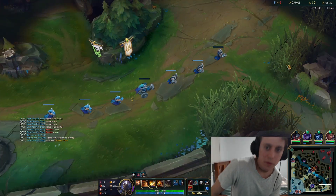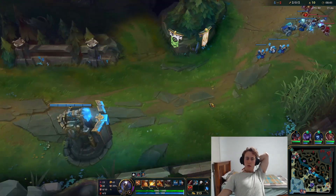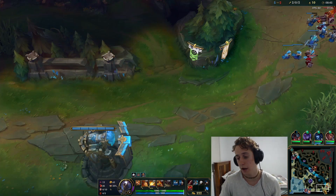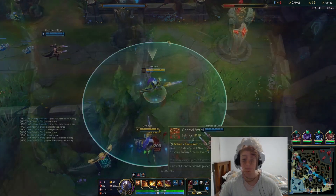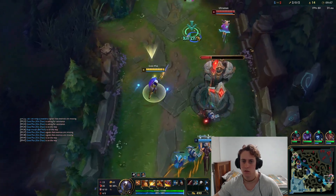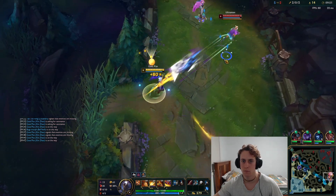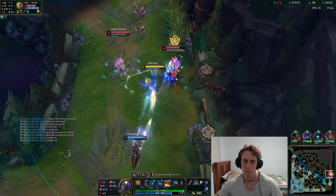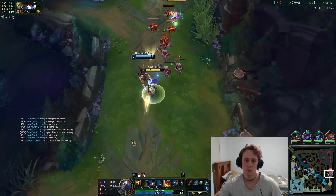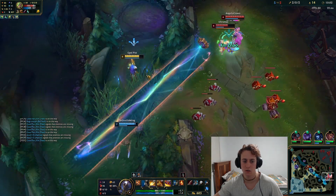Now we're running straight back to lane because Zeri is in lane and she's going to shove this wave to us — we don't want to miss XP and gold, otherwise the wave's going to die to the tower. I don't know where the enemy bot lane is. They're level four — I don't know why they flashed forward but it's fine, we're just denying them XP and gold.